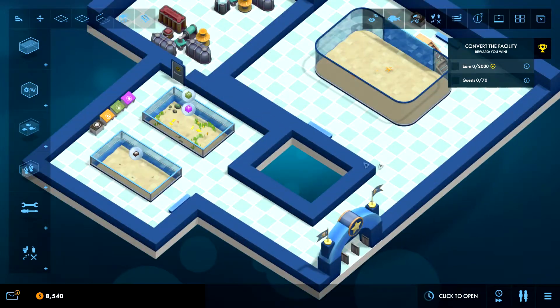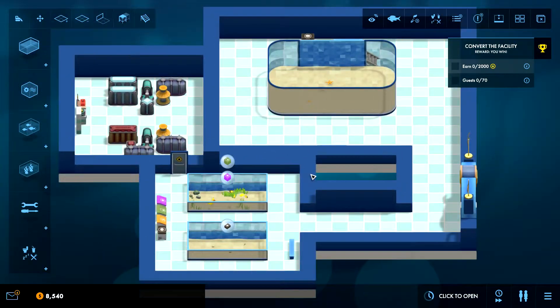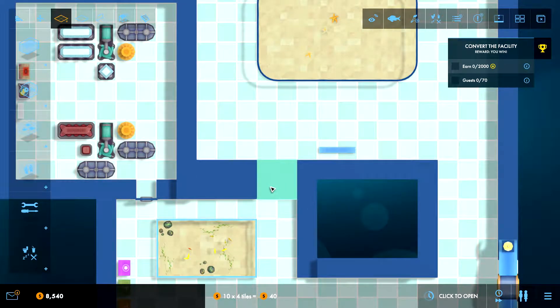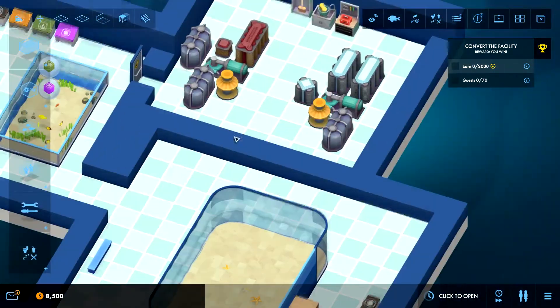Of course we have to lead guests around to see all the fish. When they come in here it might be a good idea to have a little opening so they can go through. Let's go in here and open this up. There we go — now they can go around and get in here.